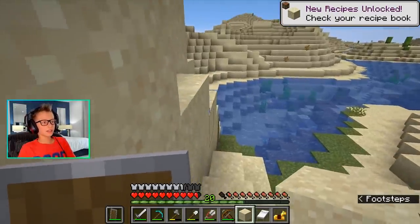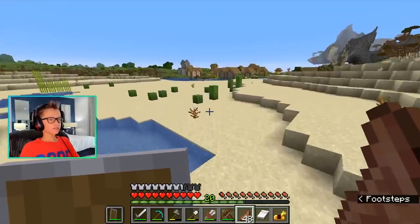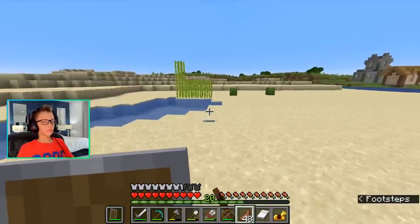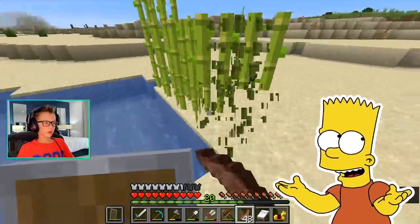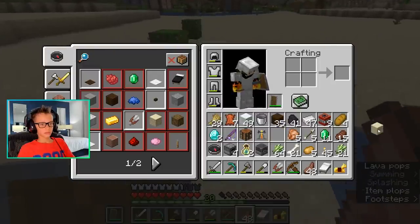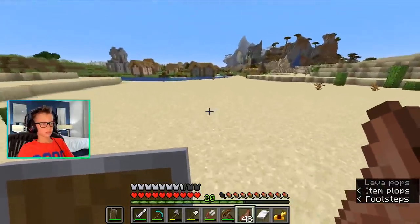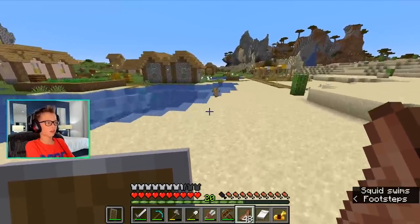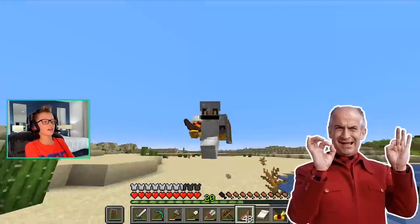We still need bookshelves. So after this village and that shipwreck, we're going to head home because we need to store everything and make our enchantment table and stuff. We just need to get home. Okay, this is a decently big house — please, bookshelves. No bookshelves. Okay, I'm just stealing all your stuff here.